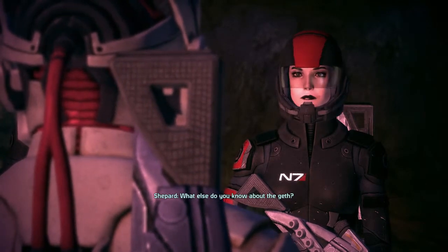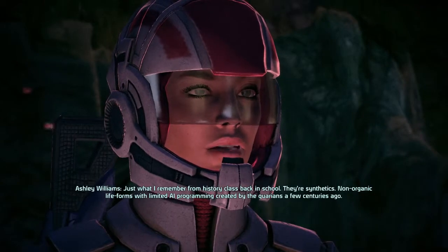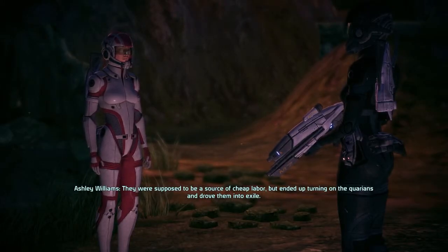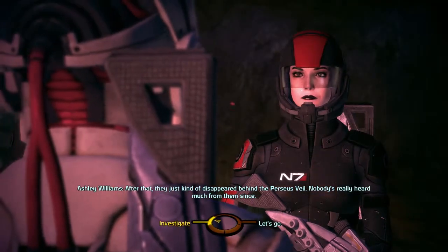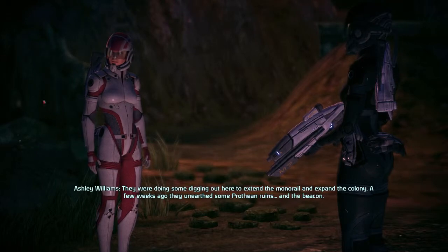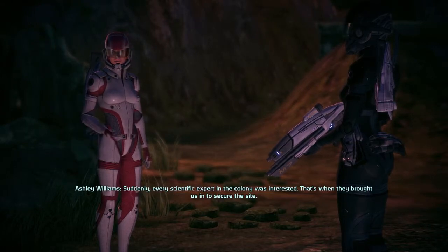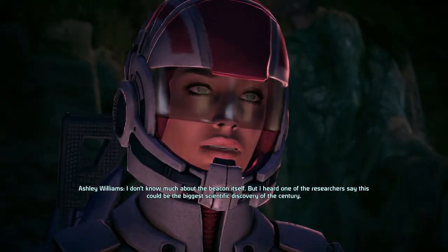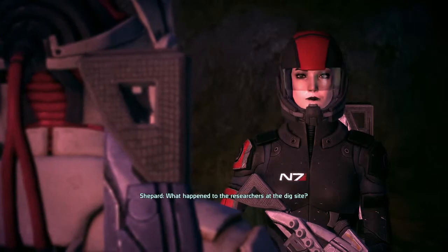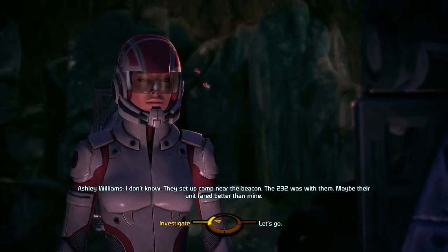Tell me more about the Geth. Just what I remember from history class — they're synthetics, non-organic life forms with limited AI programming, created by the Quarians a few centuries ago. They were supposed to be a source of cheap labor but ended up turning on the Quarians and drove them into exile. After that they just kind of disappeared behind the Perseus Veil. Nobody's really heard much from them since. About the Beacon — they were doing some digging to extend the monorail and expand the colony. A few weeks ago they unearthed some Prothean ruins and the Beacon. Suddenly every scientific expert in the colony was interested. That's when they brought us in to secure the site. I don't know much about the Beacon itself, but I heard one of the researchers say this could be the biggest scientific discovery of the century. I don't know what happened to the researchers — they set up camp near the Beacon; the 232 was with them. Maybe their unit fared better than mine.